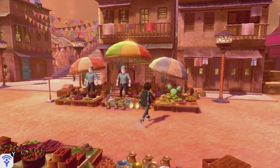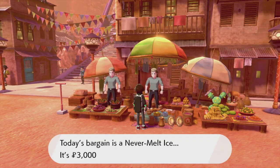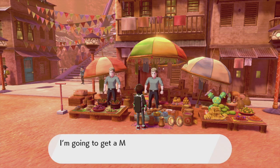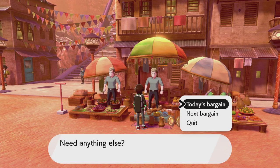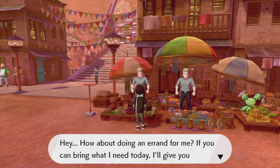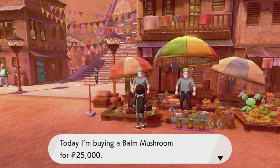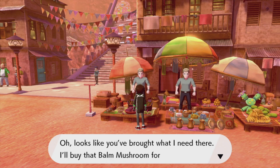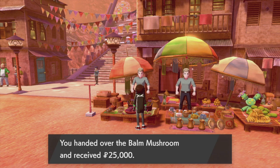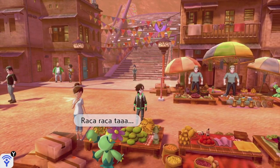There seems to be a market over here. 'Welcome, have a look at our bargains!' Today's bargain is a Never-Melt Ice - nope, we don't have an Ice type. Next bargain is a Magnet but we already have one. Then we got this other dude who's buying a Big Mushroom for 25,000 - looks like you brought what I needed, here's your money! We got extremely lucky with money, holy cow!